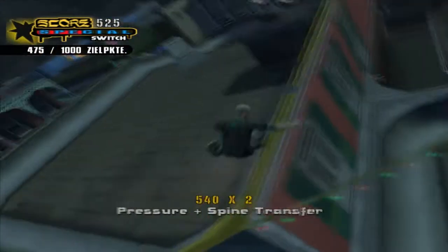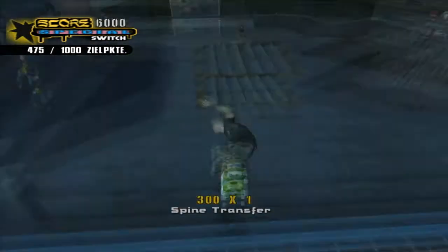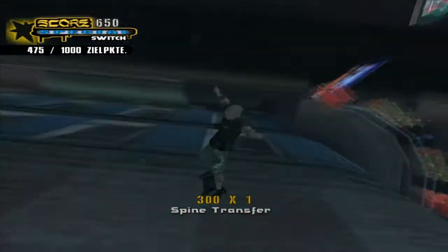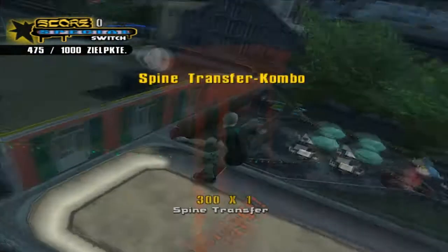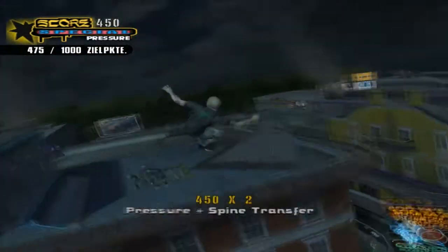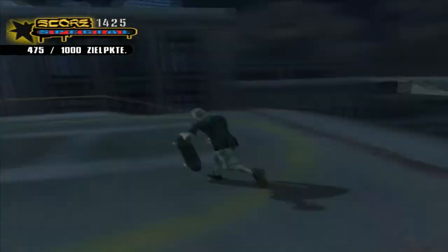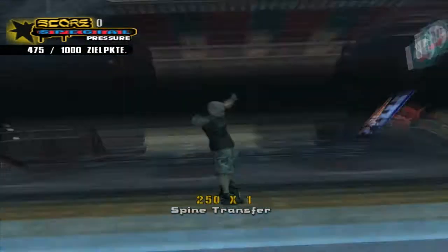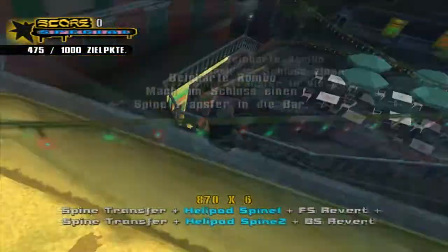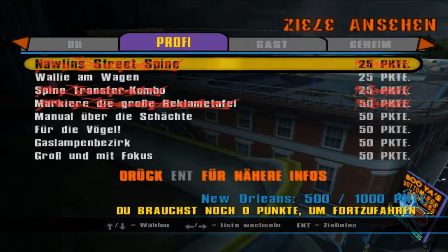Jetzt machen wir eben noch die kleine Kombo. Die hoffentlich zu schaffen sein sollte. In der Kombo bedeutet, wir dürfen keinmal den Boden absetzen. Das war aber jetzt eine Kombo, das hab ich genau gesehen. Ich find's ganz cool, dass man hier quasi in so einem schönen Ritt über die Dächer gleiten kann. Yeah.